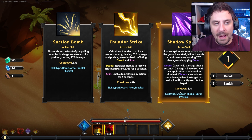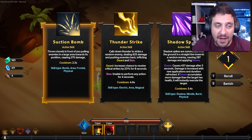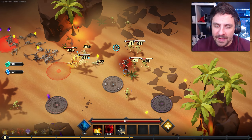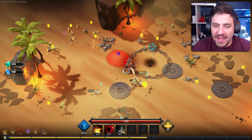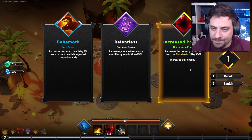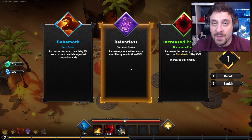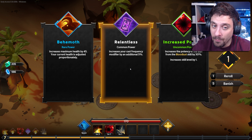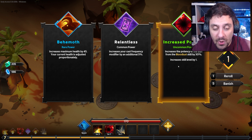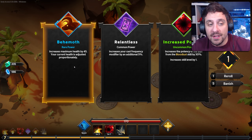We have more options here. I think I'm going to go with suction bomb. I don't really need thunderstrike and shadow spikes is doom, which I'm not really interested in. I'm still leaning towards a bleed build even though we haven't had any bleed stuff come up. I have behemoth which increases my health, I have relentless which makes me cast more often, and then I have increased potency to bloodlust — which I'm not going to do because I intend to get rid of bloodlust eventually. So we're going to go with health.